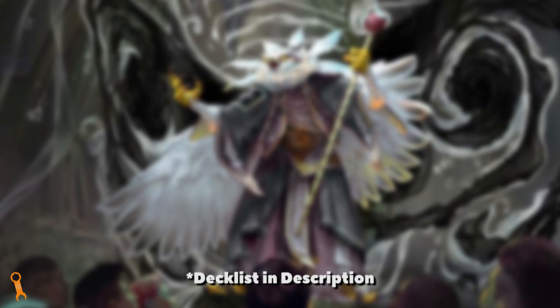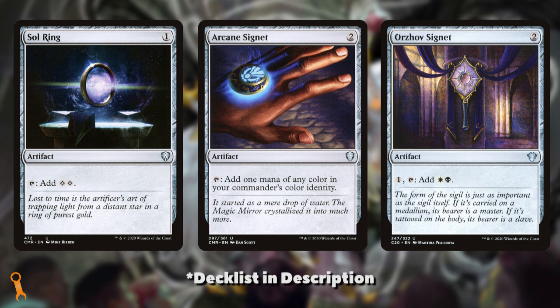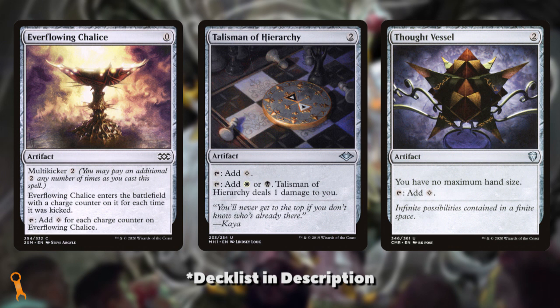The fact that we're in black and white means that we are very reliant on artifact mana in order to ramp. So we'll keep in Sol Ring, Arcane Signet, and Orzhov Signet to ensure we have efficient ways to ramp our curve. We'll add in more with Everflowing Chalice, Talisman of Hierarchy, and Thought Vessel to ensure we have 7-plus pieces of artifact ramp in the list.